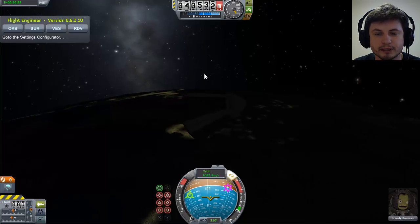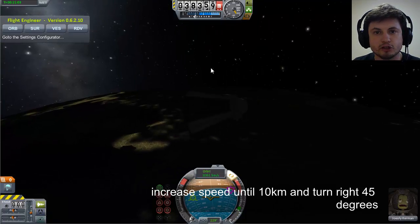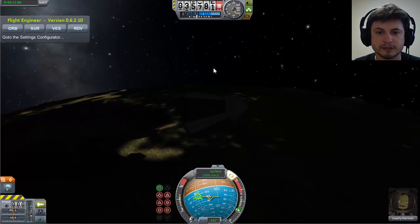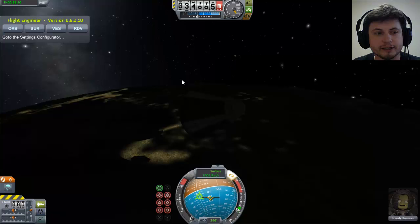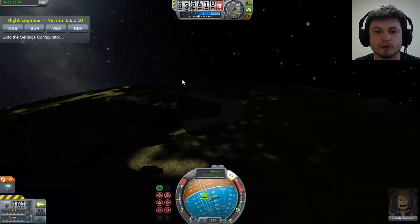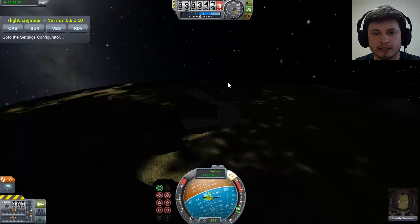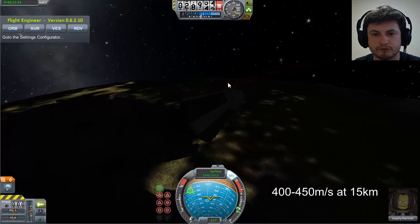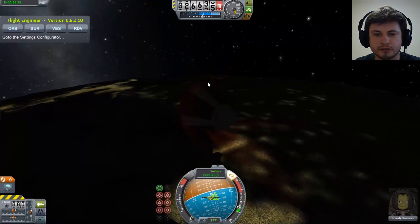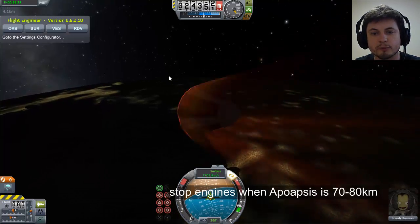After seven kilometers, slowly start increasing speed. At 10 kilometers you should be going about 250 meters per second, then turn right 45 degrees — this gives you extra boost from the planet's spin. At 10 kilometers you're going 260, then keep increasing. At 13 kilometers you should be around 350 meters per second, and at 15 kilometers about 400 to 425 meters per second.